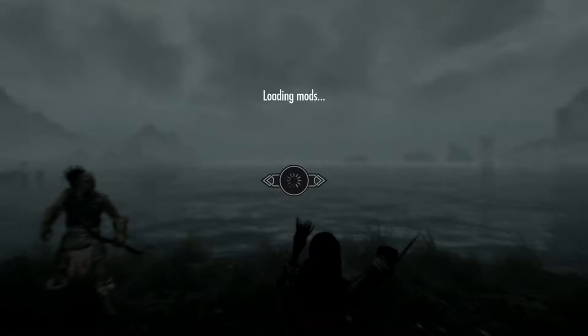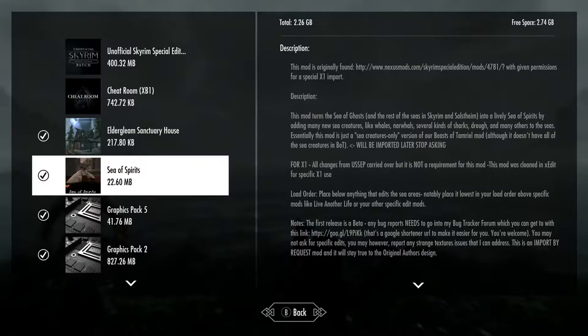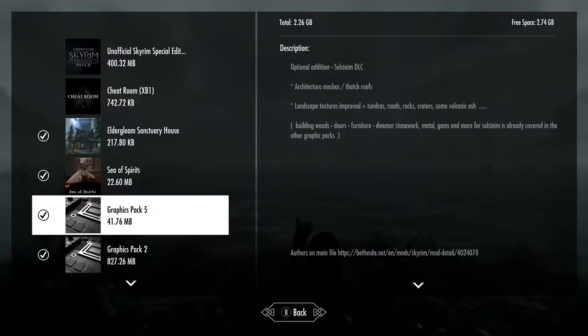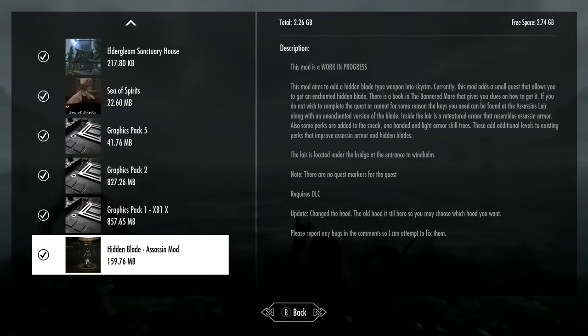Let's do a quick recap. We did the Elder Gleam Sanctuary House which I liked. Sea of Spirits - dude, I wanted to see whales and we did not get the whales. The graphics pack - I think I started to notice the texture differences a bit, especially with the steam and stuff. And the hidden blade which I like - you can kill a dragon in one hit, just stab it in the ankle and kill it.